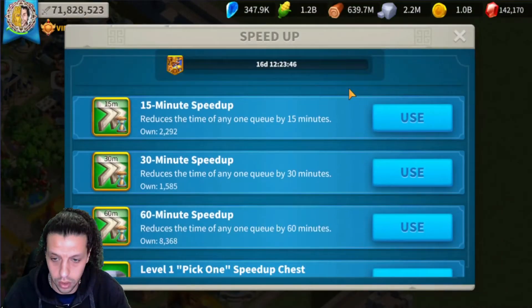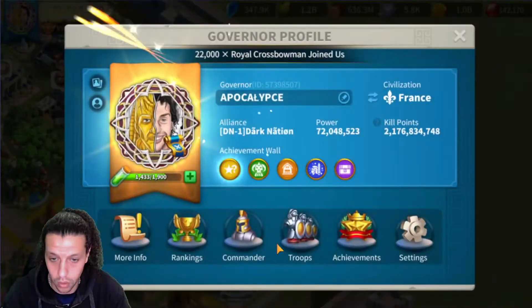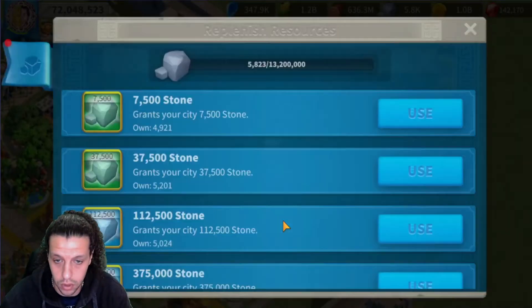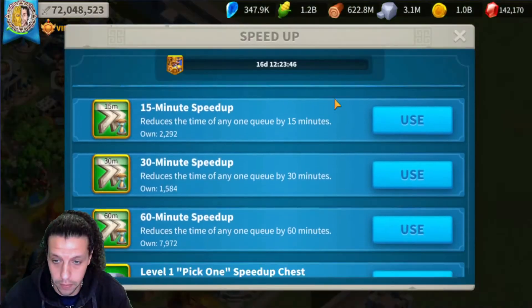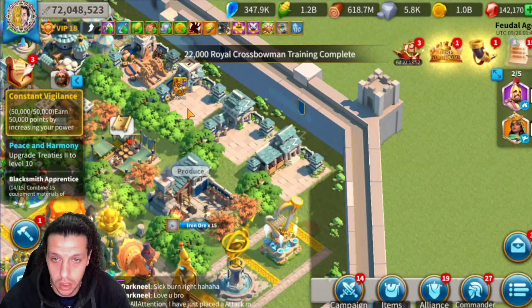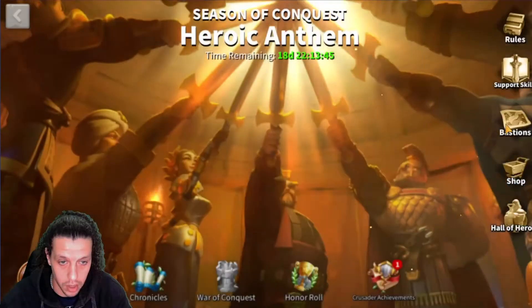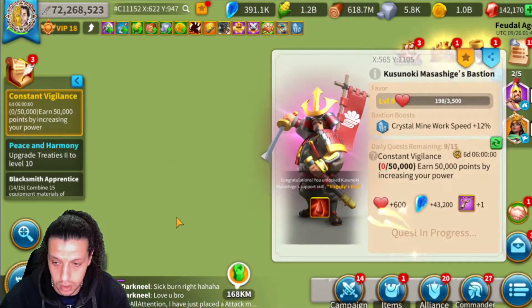This is the fourth one I think, and then we'll check where we're at and what we need to do. Now we're looking at 300. I think we'll do one more archer - we need more archers. I still have Duke, thank you so much. Let me just clean the quests so I don't forget. Let's go get the bastion quests done - increase your power, let's just accept them.